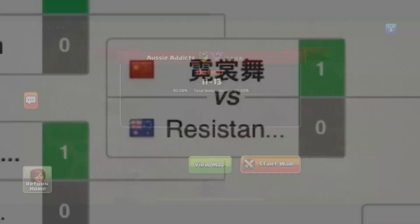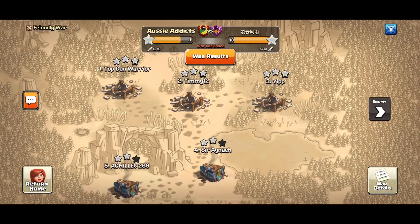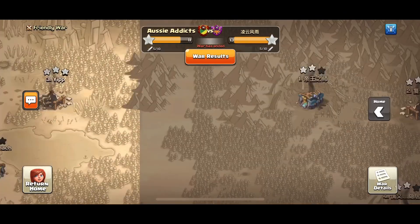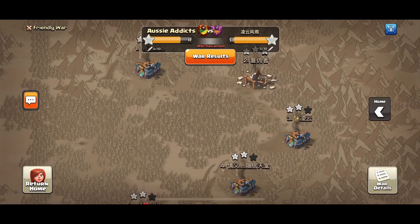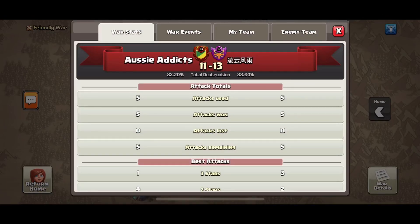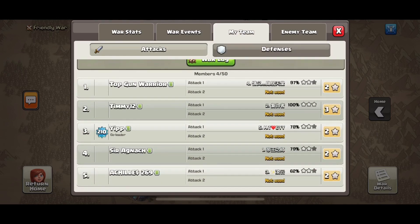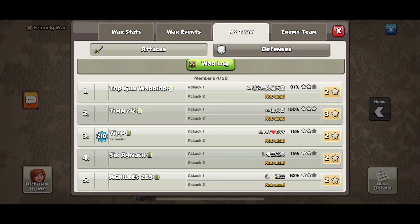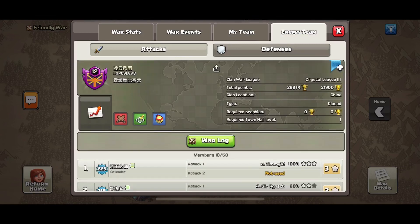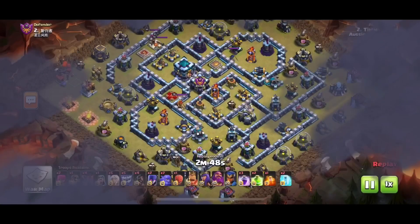After winning, we moved to the round of 256 where we faced Nishan Dance — one of the best teams in Clash at the moment. We ended up losing 13-11. We got one three-star but they had three on us. My base managed to stand and only got 60%, which is really good. However, they brought their game. I'm going to show our triple and also their three triples so you can see the type of attackers they are — they're really good.